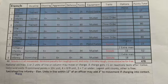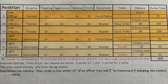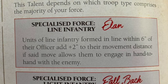We're keeping this game basic with no cavalry or artillery. I haven't got any cavalry yet - I'm in the middle of painting some - and we decided for our first game to keep it simple. The army list comes to about 500 points, so it's a reasonably sized game. Both armies' specialized force trait is line infantry - that's their talent for this game.